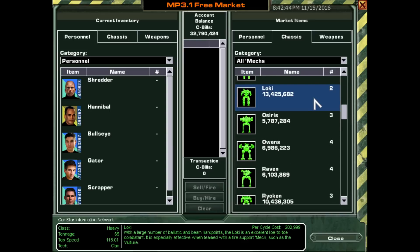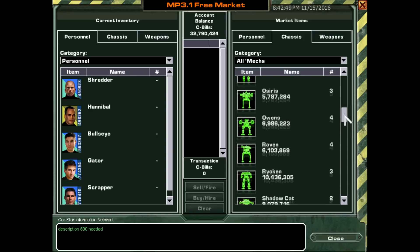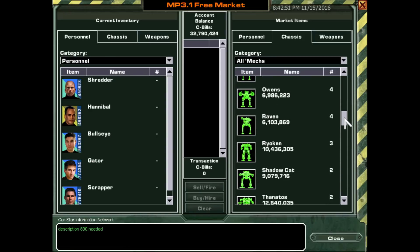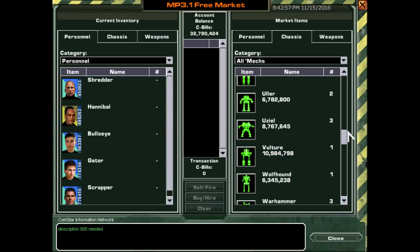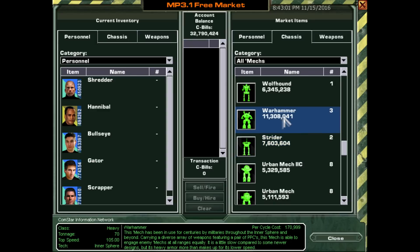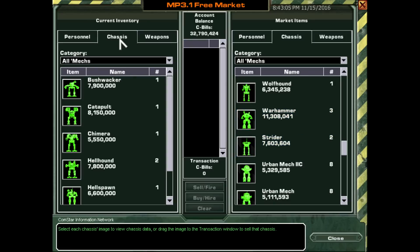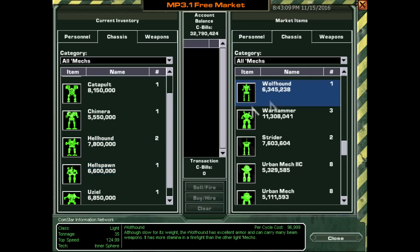And a Loki! Why can I buy a Hellbringer? I do not know, but I want to. And a Summoner, and a Vulture — there's so much good stuff. And a Warhammer! This is one of the new ones that come with the upgrade, the mech tech pack. Oh my god. Should we just go for it? Get the Warhammer?